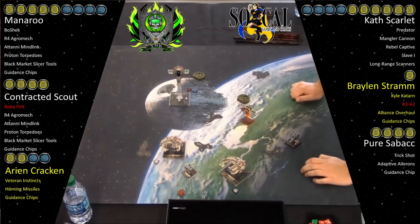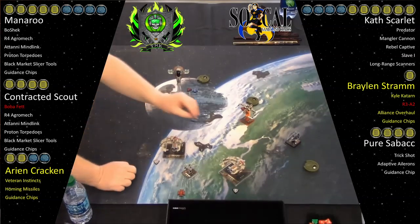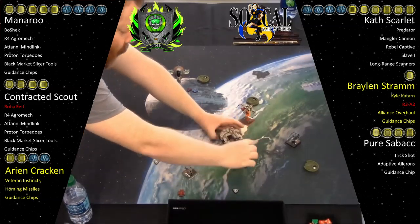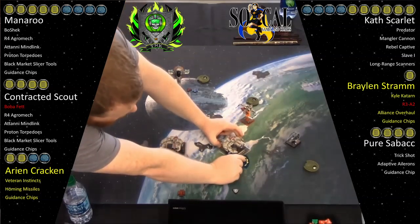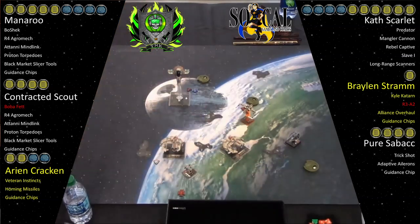So Sabacc — I'm trying to move him to a spot where he's not going to bump. I think you do your one bank, get a stress, and your next maneuver off that your template's going to hit it, so you're going to get that stress anyways. I'm trying to set up for next turn right now with Sabacc — not this turn, but the next one. Cath, I'm thinking about doing a one straight just to maintain some arcs. He does a one hard — he's trying to block the arc or get a range one shot, because you're going to one bank in. He's going to get a tail gun shot or a forward shot at the other Jumpmaster.